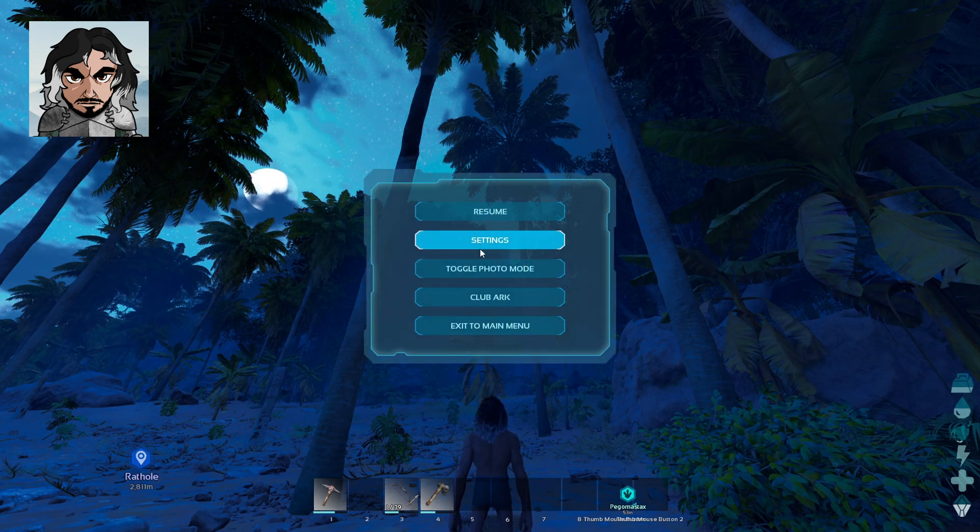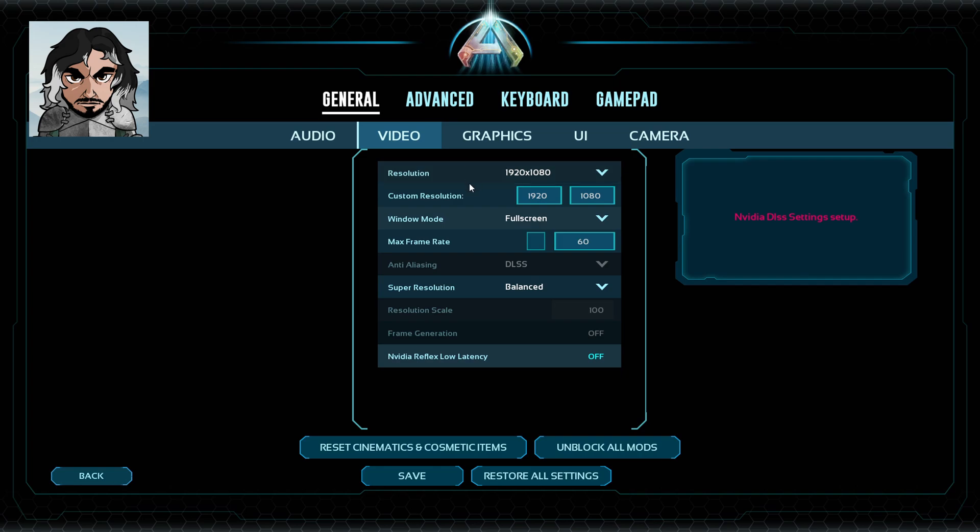The way I found to fix this: first, go to your settings and copy exactly what I have. Your resolution should match your monitor resolution, so make sure this is set correctly. Window mode — you want to use full screen; you don't want to use windowed because that ruins quality and FPS goes down. Max frame rate — disable this. Anti-aliasing — you want DLSS Super Resolution, either balanced or performance. Resolution scale to 100. Frame generation is off, and NVIDIA Reflex Low Latency is also off — these two are really important.